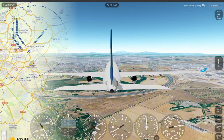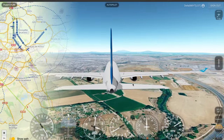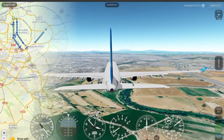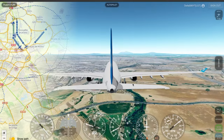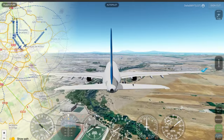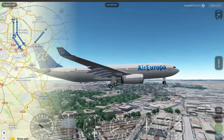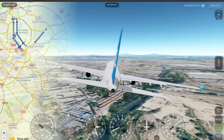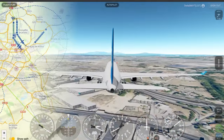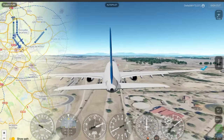Let's now land the A330. I'm going to put the landing gear down and also flaps. I think we're going a little bit fast — reduce the thrust. This thing does have the tilted landing gear, so that's good. If the A330 didn't have the tilted landing gear it would be very unrealistic, because the A330's tilted landing gear is very iconic.